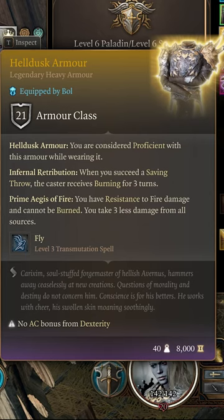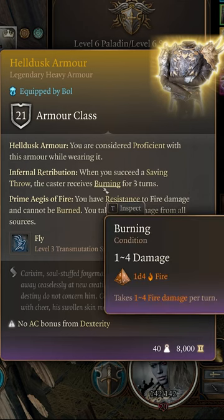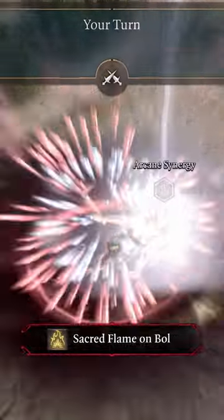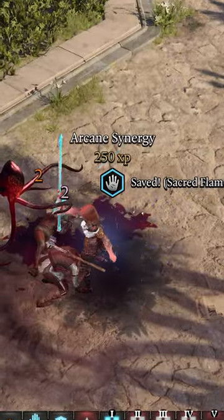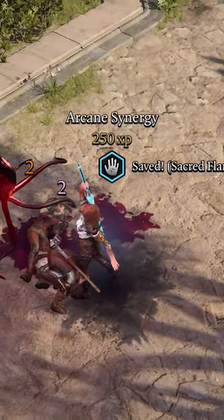The best armor for this build is Helldusk Armor. This armor grants Infernal Retribution: when you succeed a saving throw, the caster receives burning for three turns, dealing 1d4 fire damage. This 1d4 fire damage can activate Kull the Weak, instantly slaying the enemy if they are below 26 HP when you have all your illithid powers.